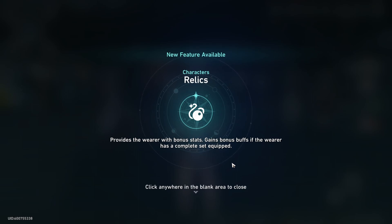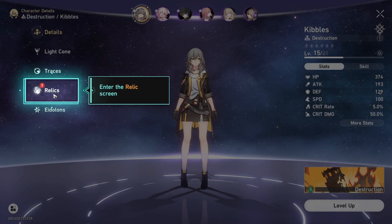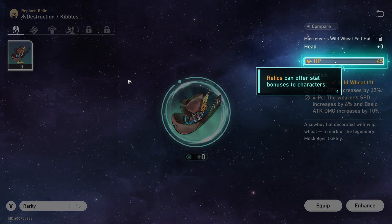Relics are basically gear that you put on, and there are ways to farm them later on. At this point the game gives you a tutorial showing you how to equip them and stuff. It gives you two pieces to start you off, and you'll find more in different ways throughout the game.